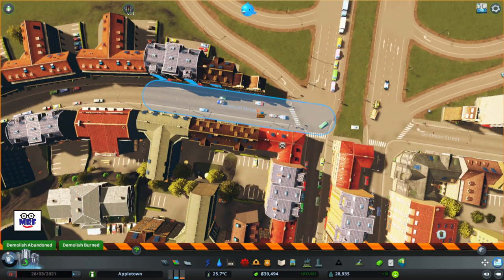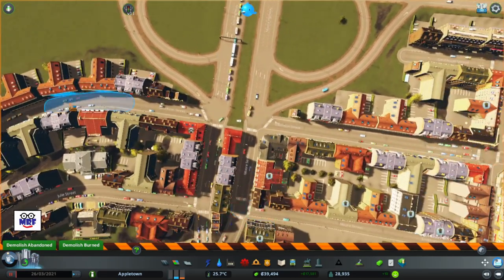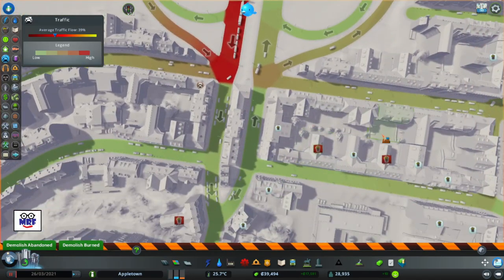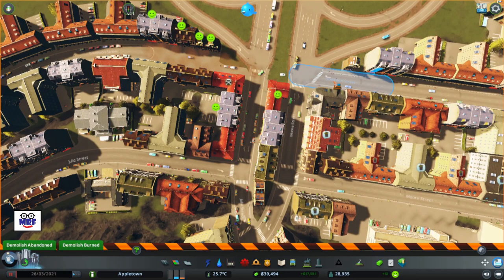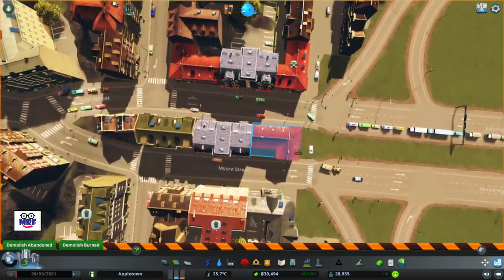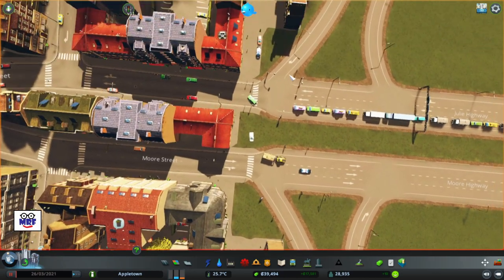I'm also going to take out that one. I don't think that services the industrial area. These are one-way roads and I think that needs to be fixed. Let's get rid of that connection there and that connection there. So now really I just have a ramp coming in and a ramp there and a ramp here. There shouldn't be a need for traffic lights here. Let's hit play — and away they go. That should open things up.